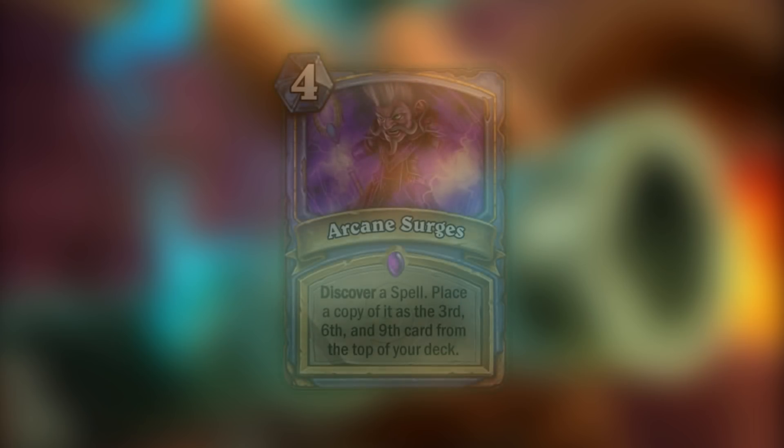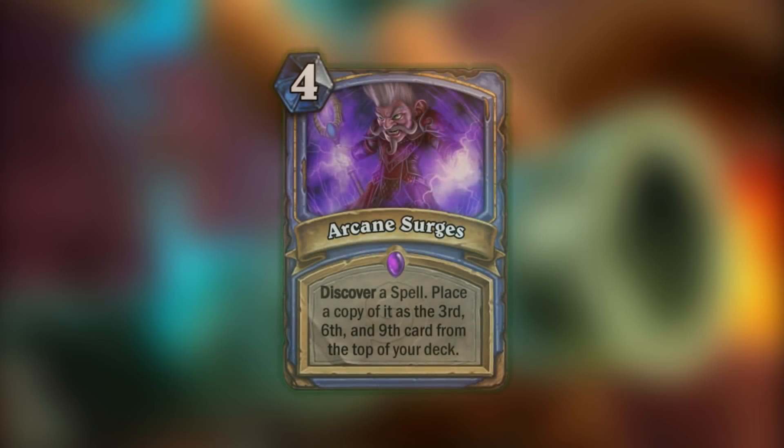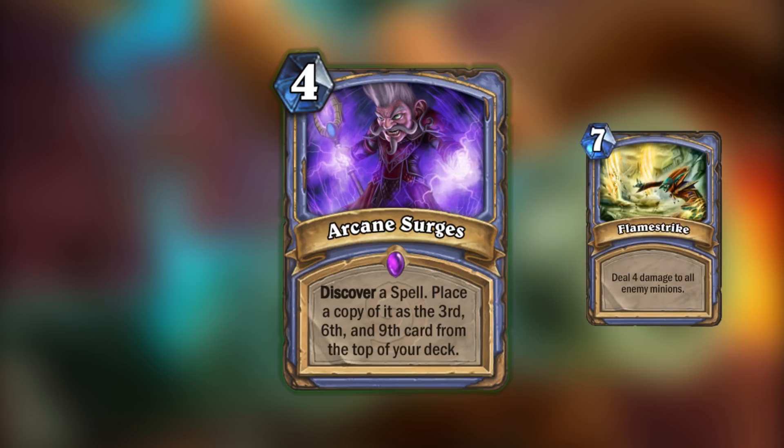Next we have the 4-mana mage spell Arcane Surges, which places 3 copies of a discovered spell into your deck — 3rd from the top, 6th from the top, and 9th from the top. This is a fairly simple design, but there's a bit to unpack. In a fatigue game, this card adds 3 extra cards into your deck. The biggest thing is that it adds consistency to the next few turns — for example, getting a Flamestrike means you always know you have a board clear coming in a couple of draws.